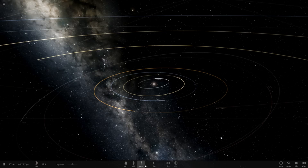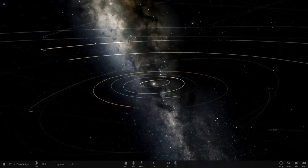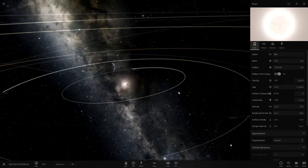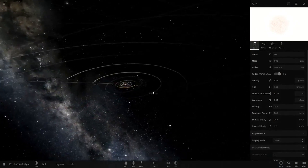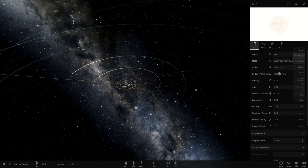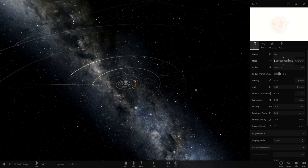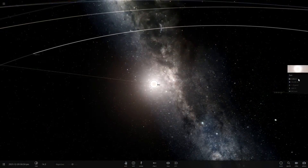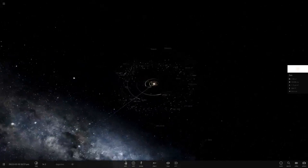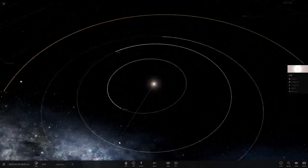Hello everyone and welcome back to another Universe Sandbox 2 video. Today we're going to be making the sun the mass of one Milky Way. I've never actually tried this. If you didn't know, the sun is 0.0172 Milky Ways in mass, so the sun is very very small compared to the whole Milky Way, as you can see in the background.